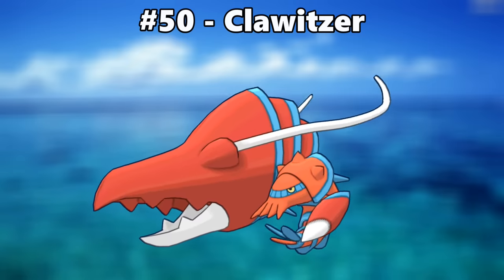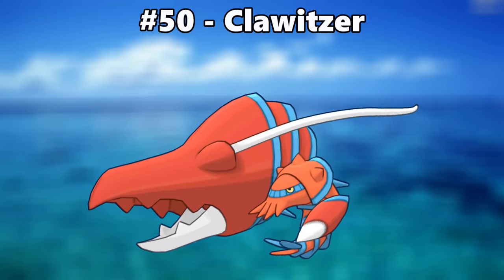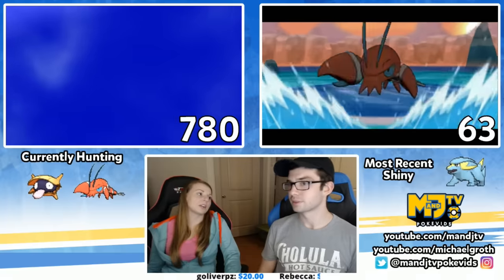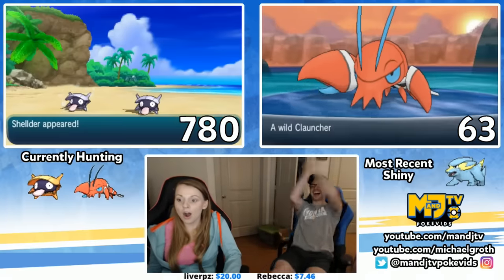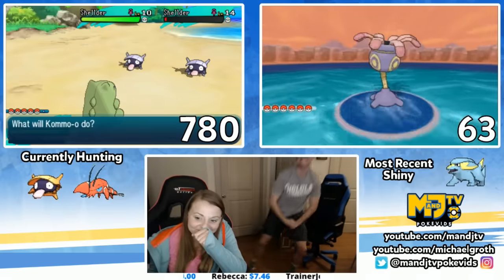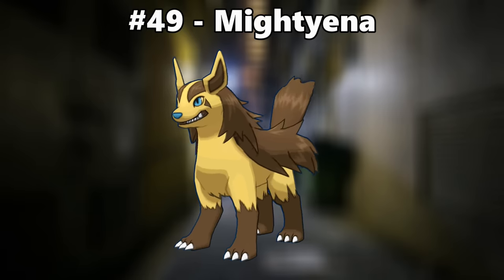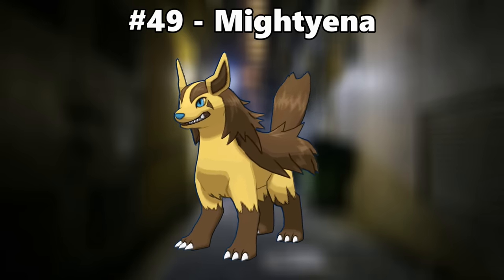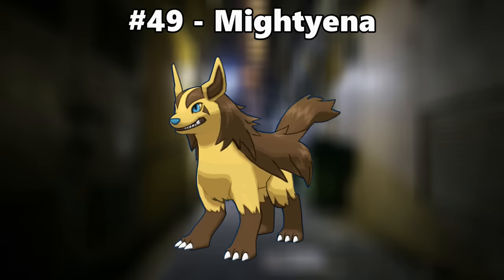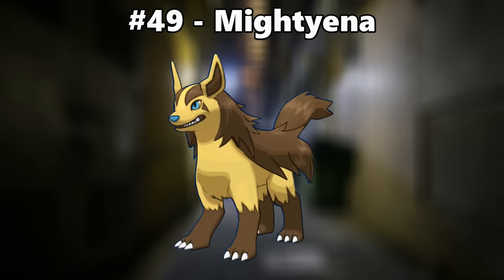Number 50 is Clawitzer. The bright red contrasted with the blue and white is a really vibrant, cool combination. Number 49 is Mightyena. I love that its silver coloring turned golden, like an upgrade from a silver medal to a gold medal. Also, the vibrant blue eyes really pop.